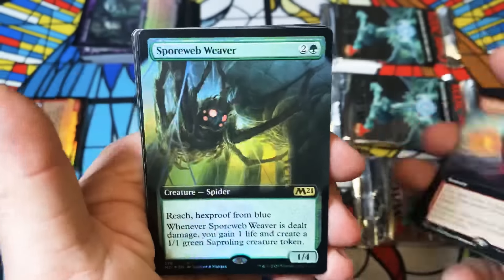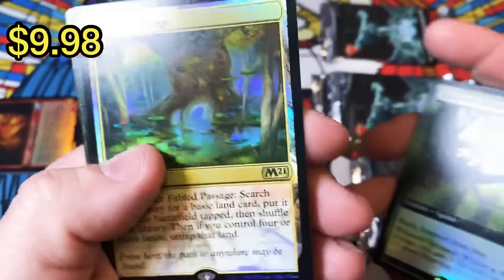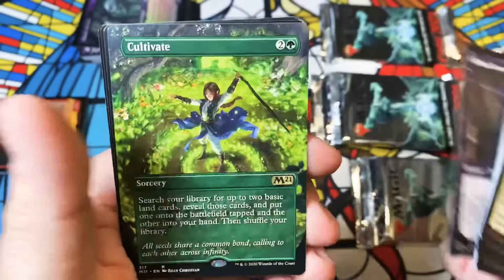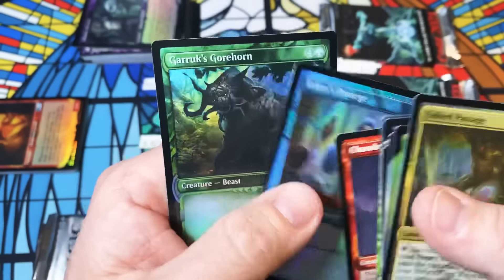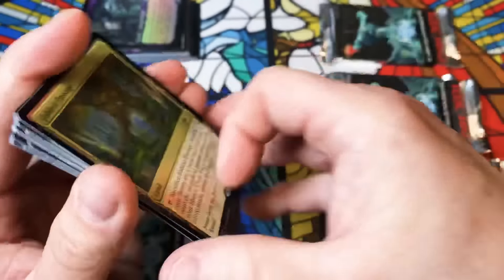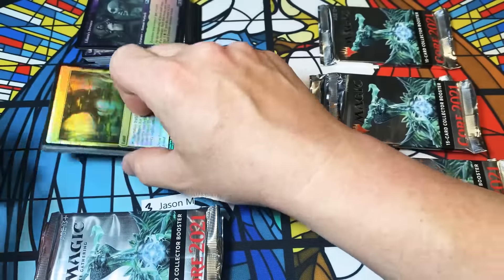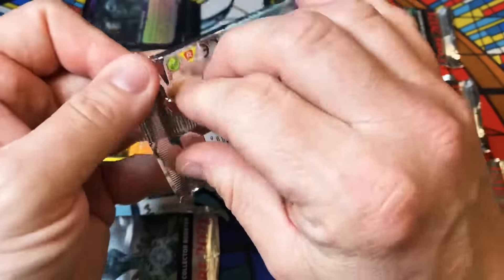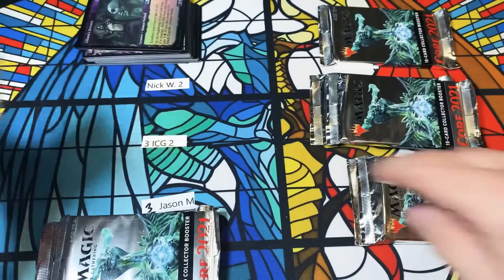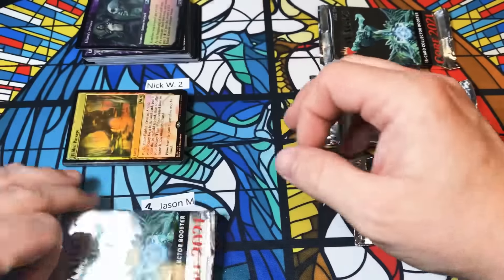Salvo, Weaver, foil Fabled Passage, Cultivate, Incinerator, and a Gorehorn. Good steady packs — nothing to blow your mind. And if you'll notice there's a three in front of that — that was actually Jason's three, I had to write it in. That's my bad.